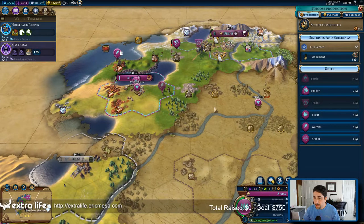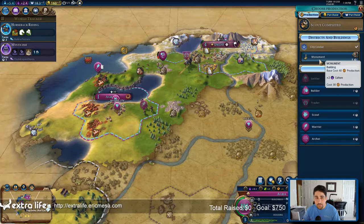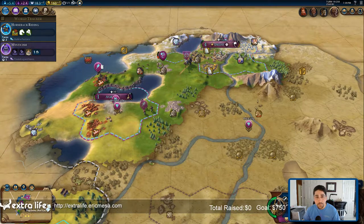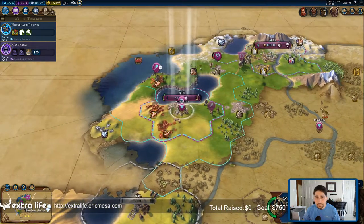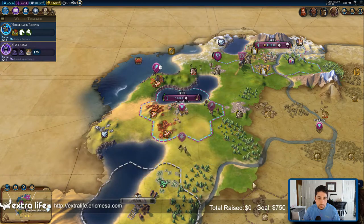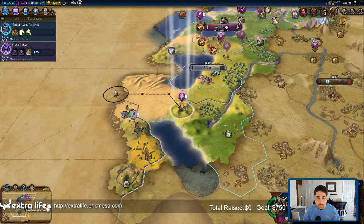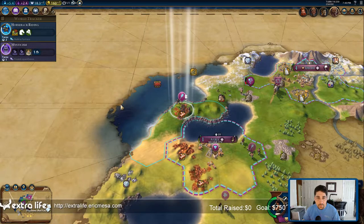I could definitely use a builder. I should probably do a monument first. Scout, let's go scouting this a ways — let's go out over here and see if we can figure out just exactly where Dan is.